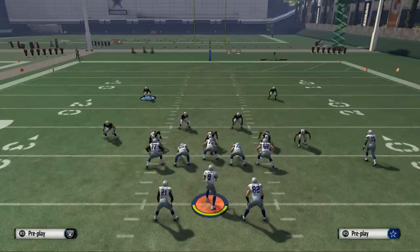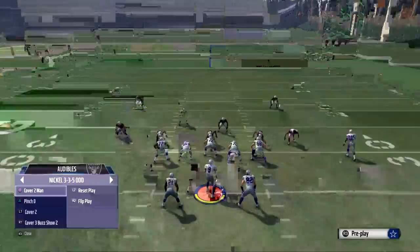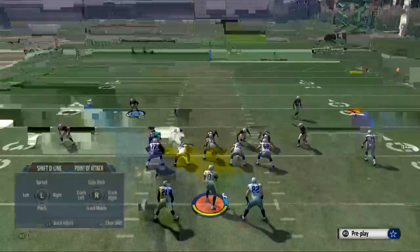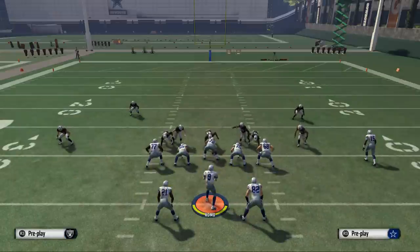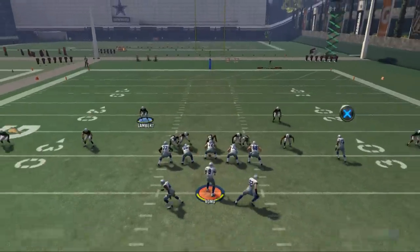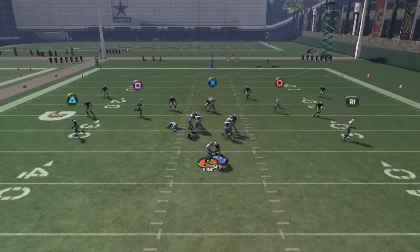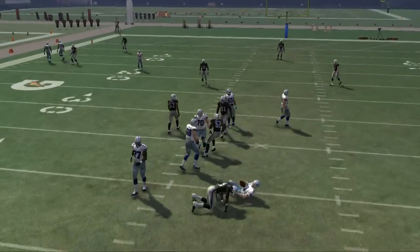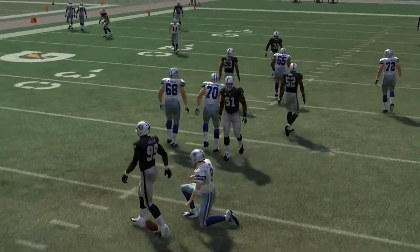This only works if you crash your line to the left — you can't just crash them down, you have to crash them to the left. So once again: base align, show blitz, crash your defensive line to the left, pinch your defensive line, and then globally re-blitz your right outside linebacker Malcolm Smith. From there you should be solid and you'll get that smooth pressure in at the quarterback.